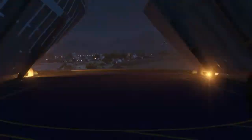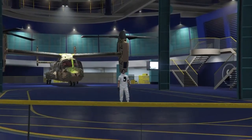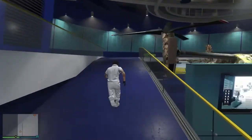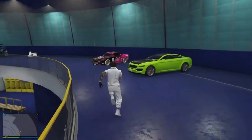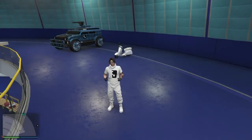Bom, rapaziada, chegando no complexo, os requisitos para esse glitch. Você precisa ter um bunker com o centro de operações móvel, o veículo que você quer duplicar lá dentro. Aqui no complexo, a quantidade de carro gratuito que você quer duplicar. Lembrando que a gente precisa ter também um modo de mira diferente. No início do vídeo, vocês viram como que a gente faz para estar trocando, no modo história ou no modo criador.